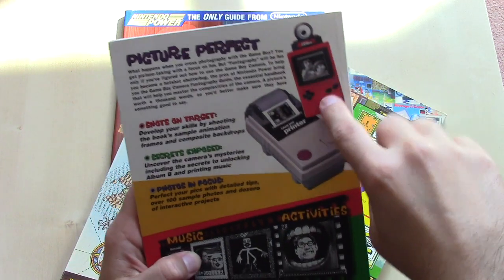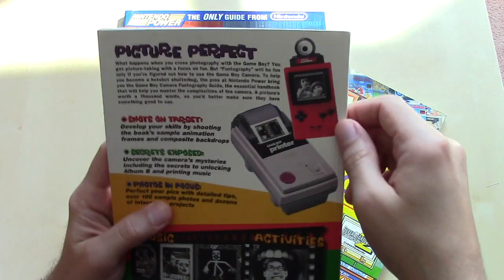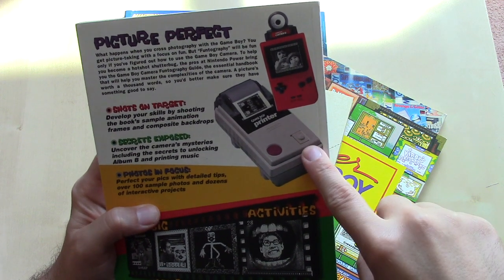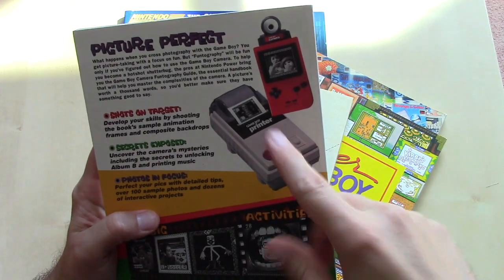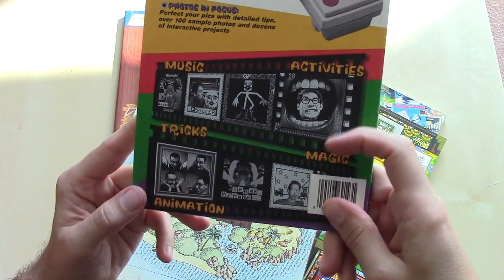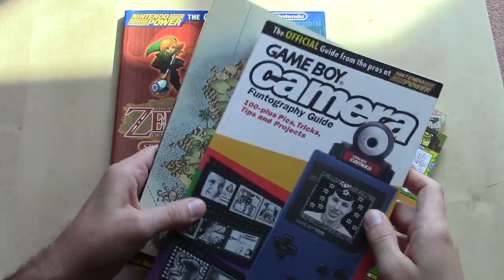They show you the Game Boy Camera plugged into a Game Boy Pocket and the Game Boy Printer peripheral. It's interesting that the Game Boy Pocket was the most common way to buy a Game Boy at that time — it was much improved over the original. But the Game Boy Printer's aesthetic was modeled after the original Game Boy design and was never redesigned. So the Camera matches up with the Pocket, but the Printer matches up more with the original Game Boy. This guide also covers tips and tricks about music, activities, magic, and animation — kind of like the Mario Paint guide.